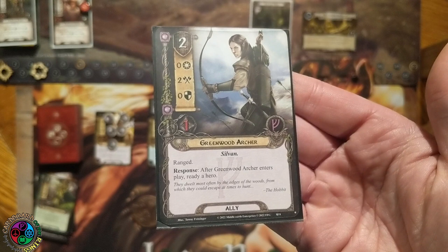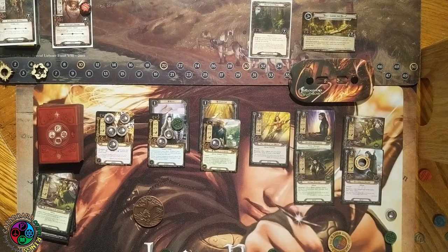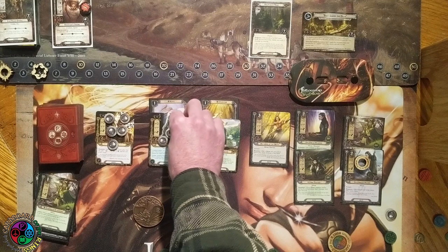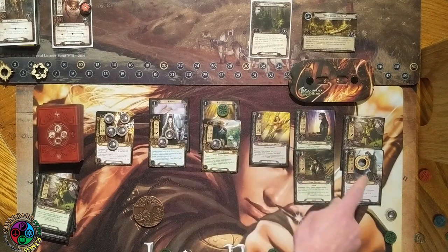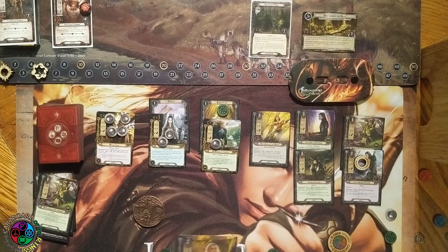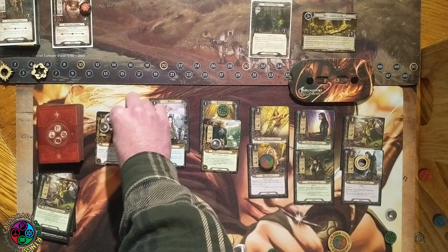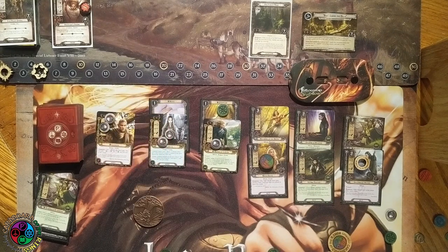We're going to play the Greenwood Archer — he costs one thanks to Olorian. When he enters play he can ready a hero, so he readies Galadriel. Celeborn spent one resource for him. I want to keep four resources, so I'll play the Nath Guide. When she enters play, you choose a hero that does not exhaust to quest — I'll choose Haldir. Now Haldir will commit to the quest without exhausting, adding two willpower. Now let's play the Host of Galadriel — a four-cost neutral event planning action.